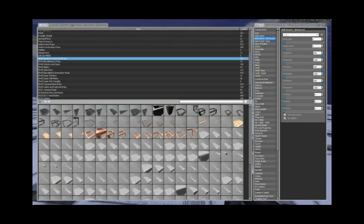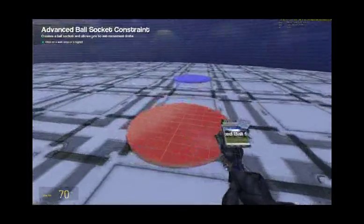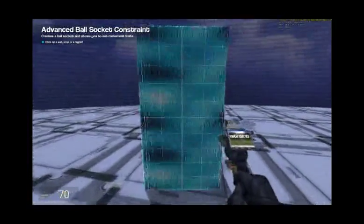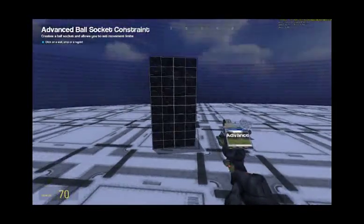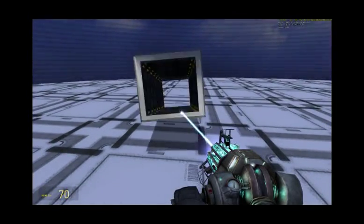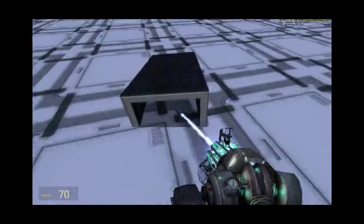If you undo that, go back to ball socket, go back to default. The default setting: all the minimums are minus 180 and all the maximums are 180. If you do the same thing again, take a ball socket and go from item to ground.